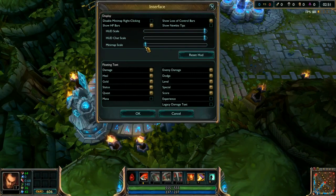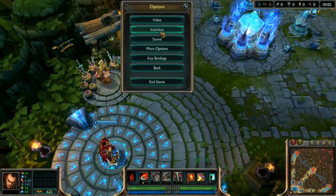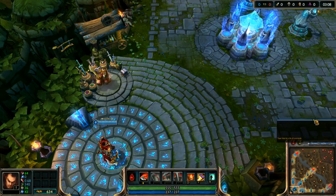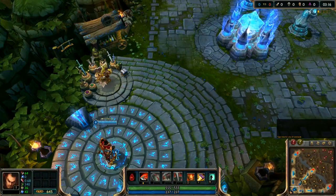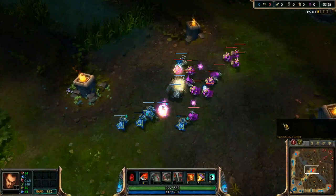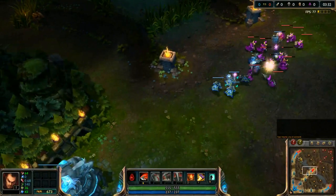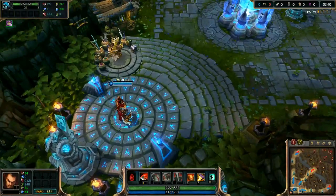The first thing we want to do is to set the minimap scale size to maximum. As you can see, it's much, much bigger, and it also has a positive effect if we do this change here. We set the chat to very small. If you are someone who tends to look at the chat quite often, it's really good to have the chat right here, because it's in the same eye movement as the minimap — so you can always check the minimap in the same glance as you look at the chat. It's only positive.